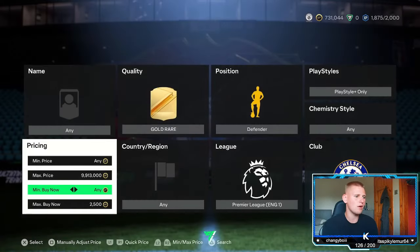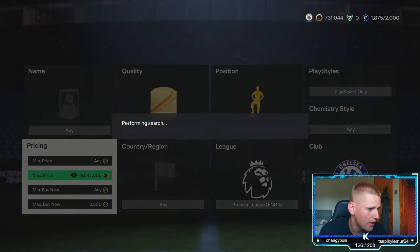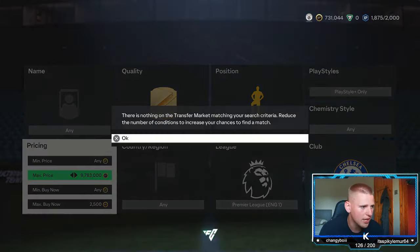We'll probably snipe at about 2.5k — you lose around 145 coins in tax, so going down 400 coins you're making nearly 250 per card, which is decent. You've got two players: Thiago Silva and Reece James.